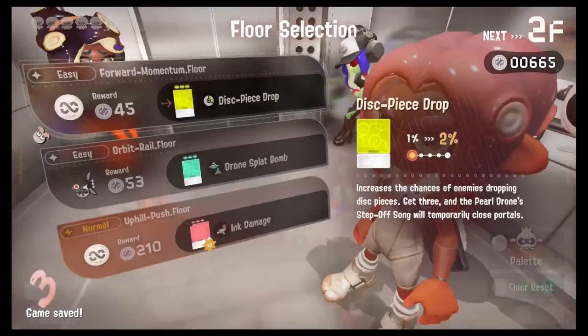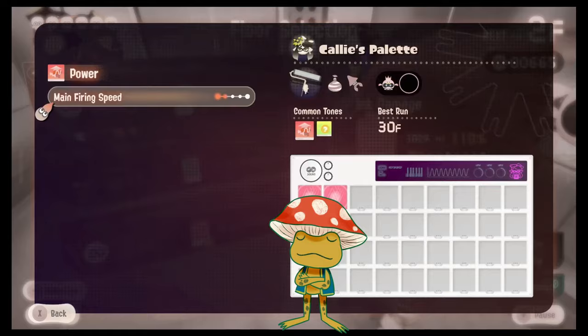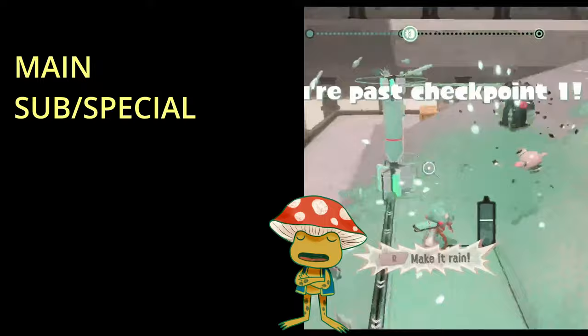First are all the chips that increase your damage, and not all of these are even part of the red damage category. Let's go over all the different damage types. There are six different categories: main damage, sub-special damage, explosion damage, rush damage, sound damage, and poison ink damage.